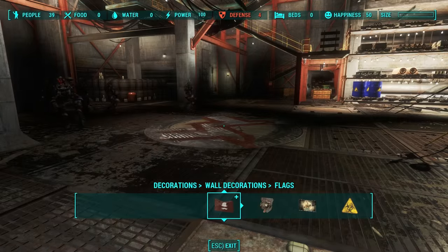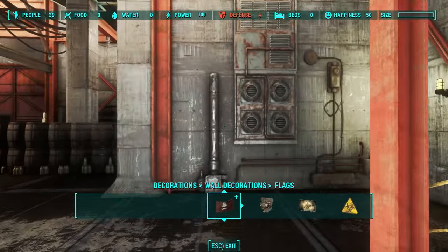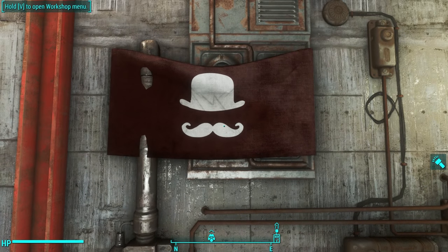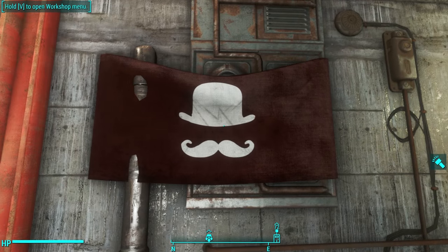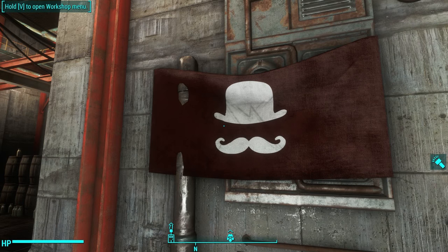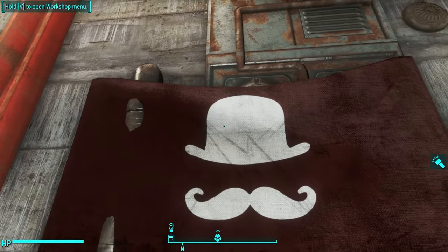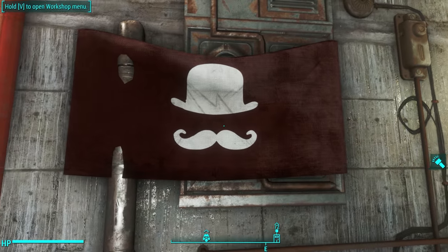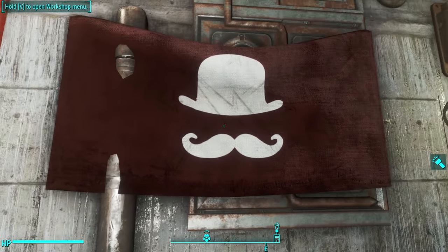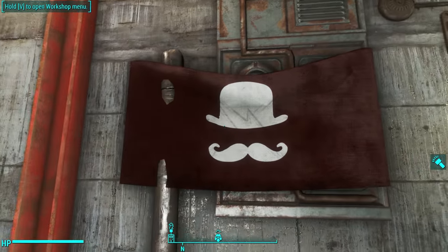Let's go back to the game. Now that we're back in the game, let's find a blank wall and load up our flag. Oh, look at that majesty. You can see the Minuteman logo kind of slightly embossed in there, and that's my own fault — I have another mod installed that's placing this texture on top of it. You won't see that unless you have the same mod installed, so yours will be without that sort of overlay.